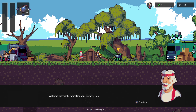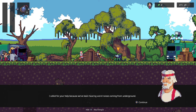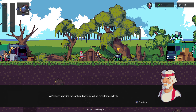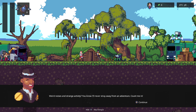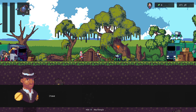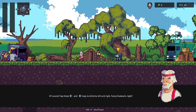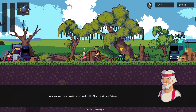Welcome, kid. Thanks for making your way over here. The tutorial walks us through controls: left and right keys to move, A to jump. Why to continue? Not A — very interesting.